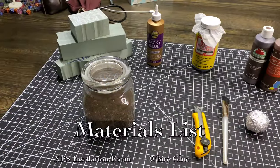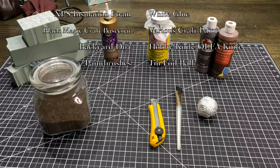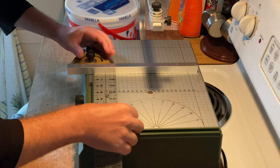For this build, we're going to need XPS insulation foam, white glue, Black Magic Craft base coat, various craft paints, backyard dirt, a hobby knife, and some paint brushes.